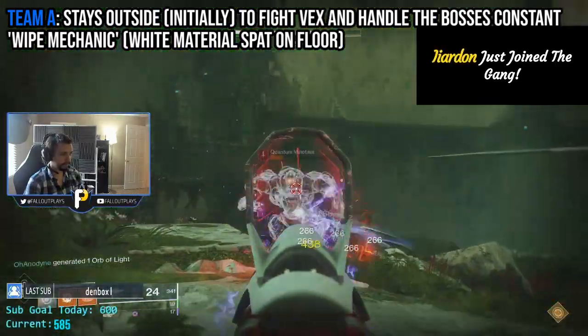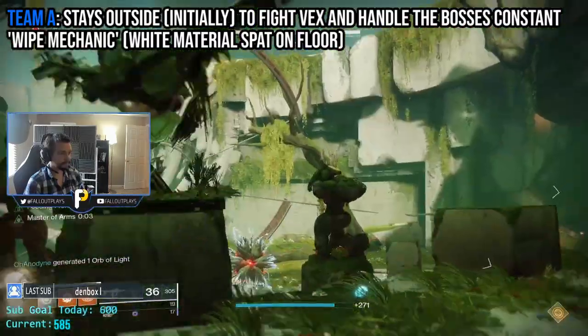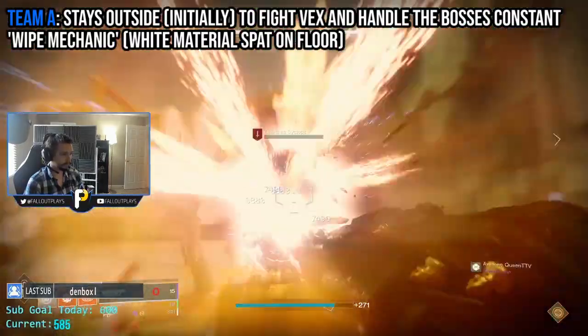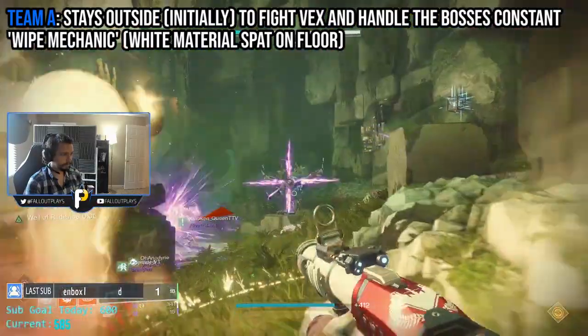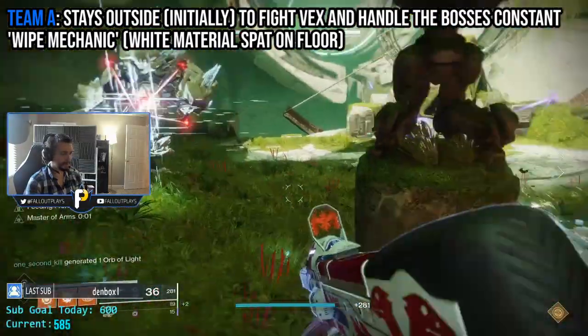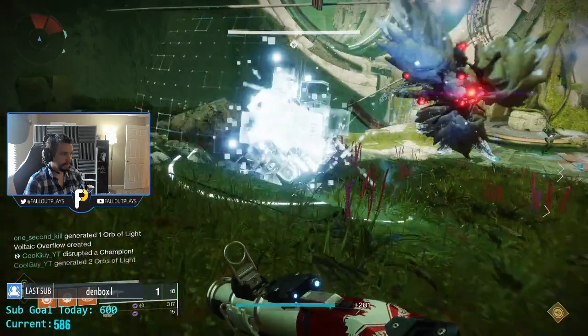Team A is outside with the big boy boss, and they have two objectives right off the bat: stay alive and also prevent the boss from wiping the entire fireteam. Every now and then, the boss will spit out a glowing white cube onto the ground. That is a wipe mechanic. Someone on your team needs to run through that white cube a few seconds after it gets spat up on the ground, or your entire fireteam dies and you have to start the entire encounter over.